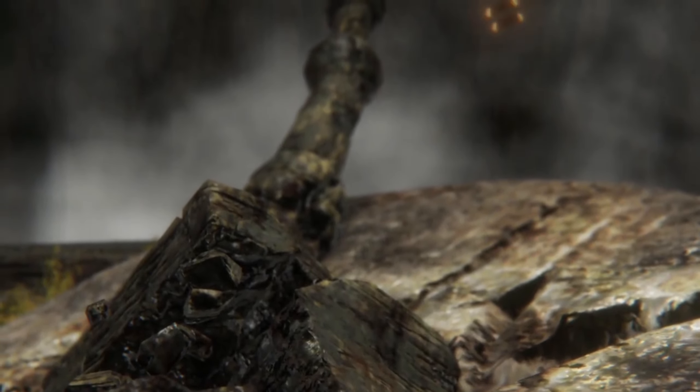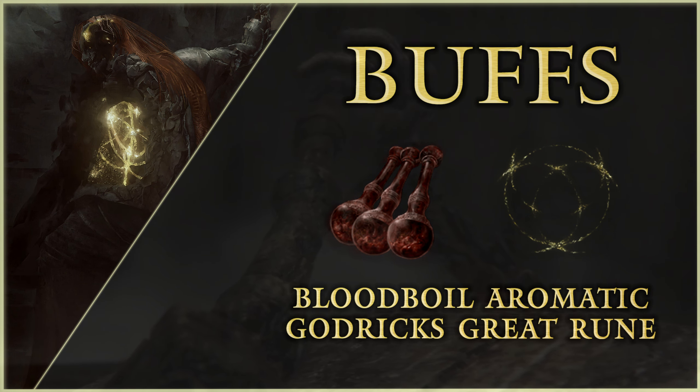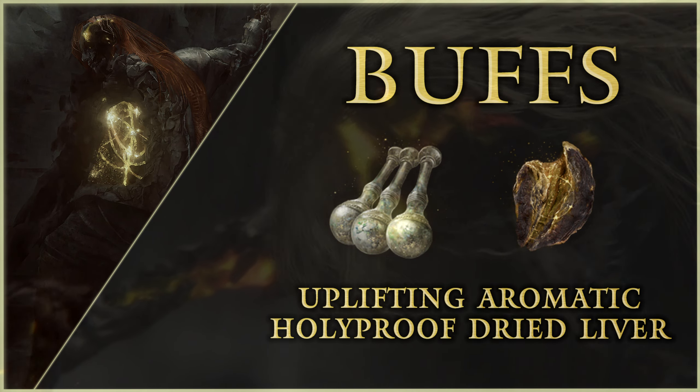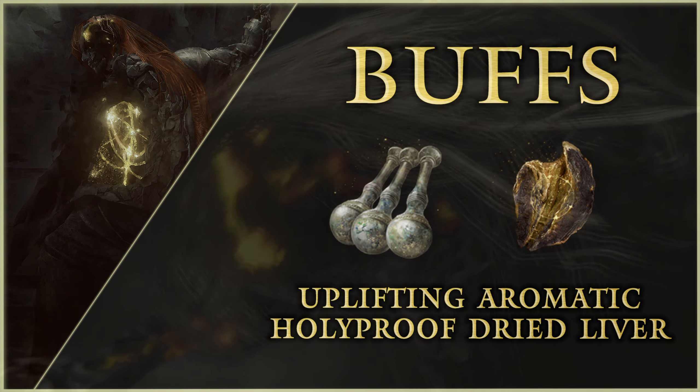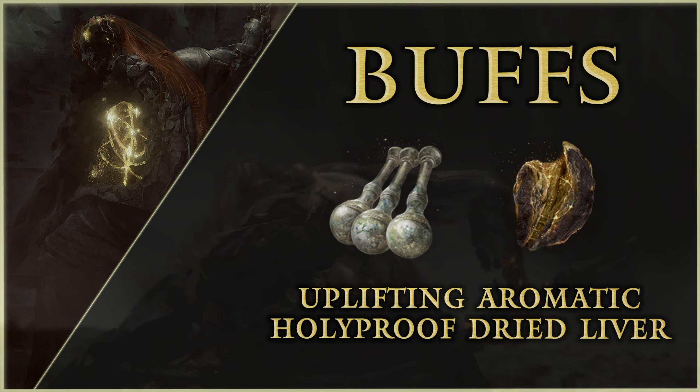Let's start with a rundown of items to bring to the fight. Use a personal buff like Bloodboil Aromatic and Godric's Great Rune. Boost your damage as much as possible and health pool so you can survive if you get comboed out. Use defensive buffs like Holyproof Dried Liver to reduce your damage taken from holy damage by 15%, or an Uplifting Aromatic to increase all physical damage dealt by 10% and reduce damage taken for one hit by a massive 90%.